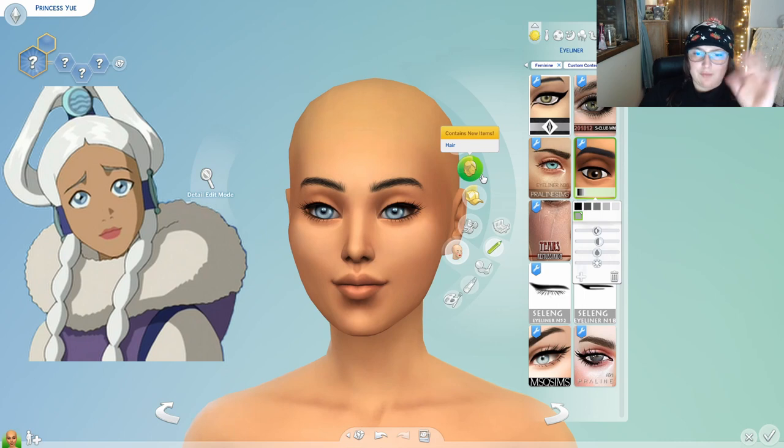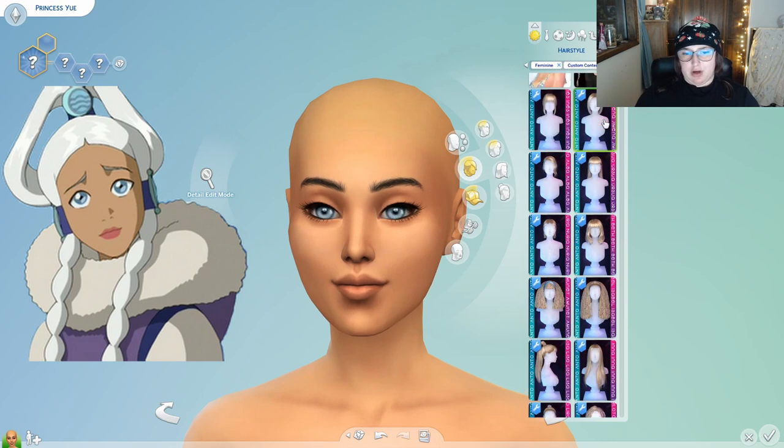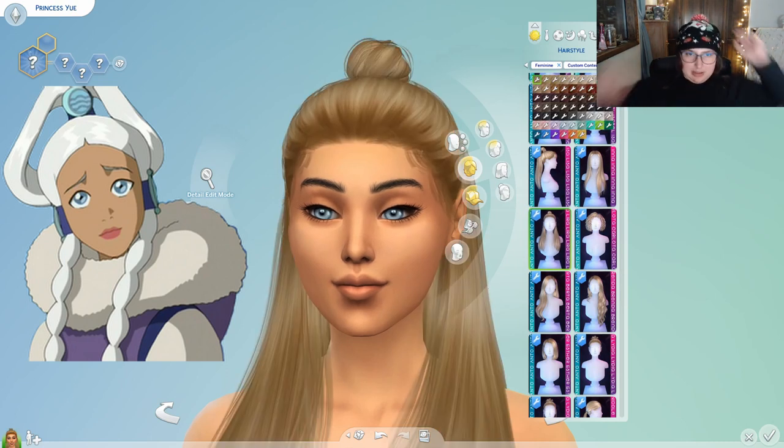She's looking so pretty. Now, I couldn't find CC for her hair or clothes or anything, which is really sad because there is not much CC for this kind of thing. And Avatar is a really big fandom, so you'd think a lot of people would want to play with them in the Sims and whatnot, but you know, c'est la vie. I was kind of thinking — if you look at her hair, she has this big kind of loop and then braids down the front of her face, and she has super long hair.